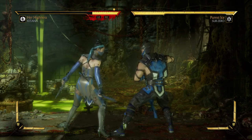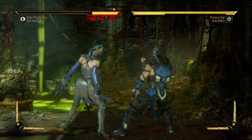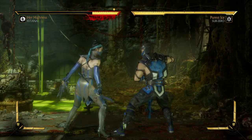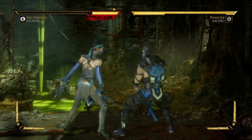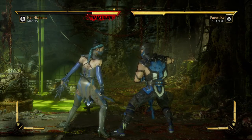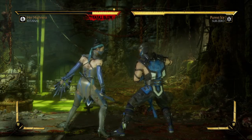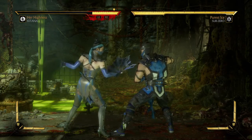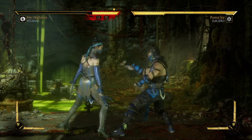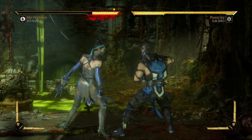Edenian Dance is a dial-in combo, which means you have to input all of the buttons before the combo can be executed. If you don't finish the combo in succession, you will only get one hit out of it. This combo is done by performing 2-1-2-2-2-2. On PlayStation that's triangle, square, triangle, triangle, triangle, triangle, triangle. On Xbox it's Y, X, Y, Y, Y, Y, Y.